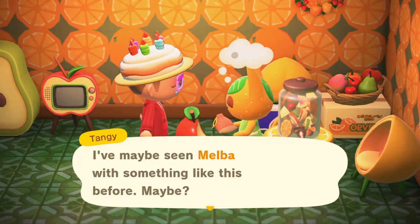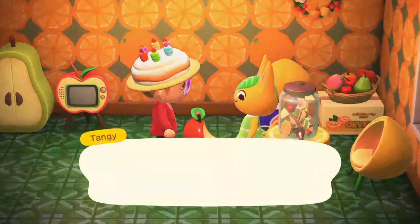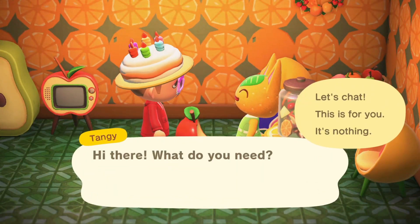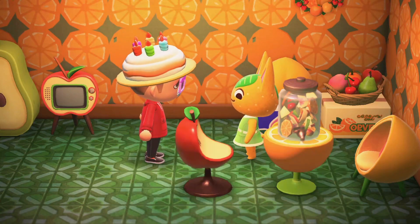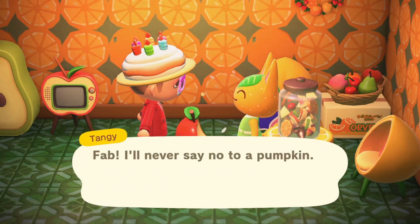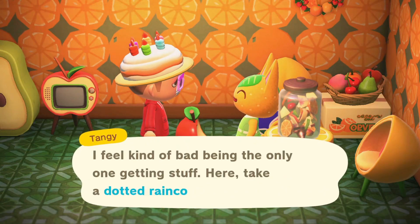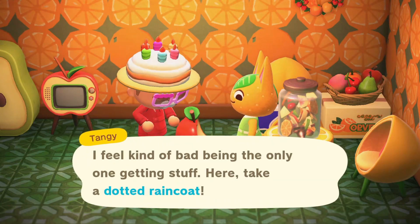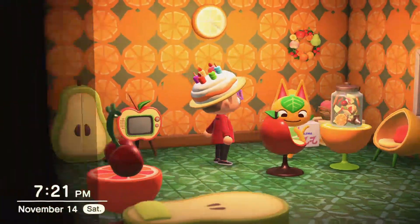Hey Tangy! Oh right, I picked something up and haven't even looked at what it is — that was from Melba. I actually like Melba a lot; I was debating whether to get her or not, but I have enough normal personality types. Tangy is my peppy villager — I wanted to get at least one of each personality type, and I decided Tangy was my favorite peppy.